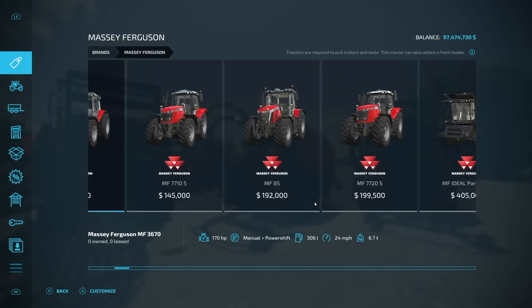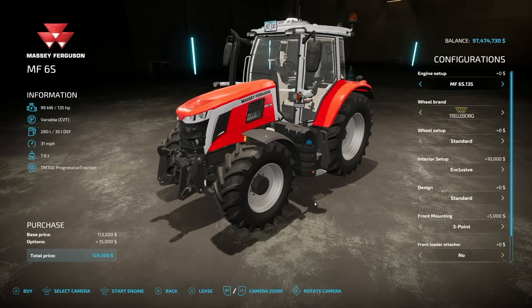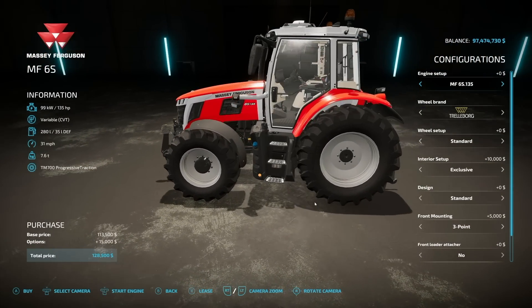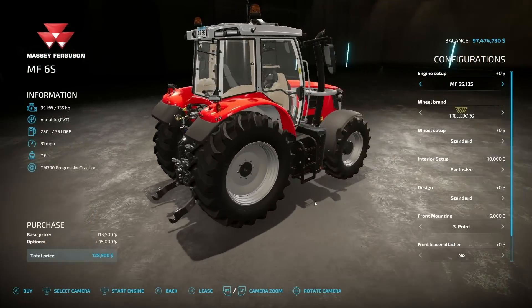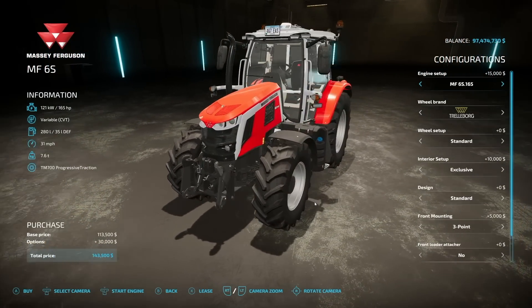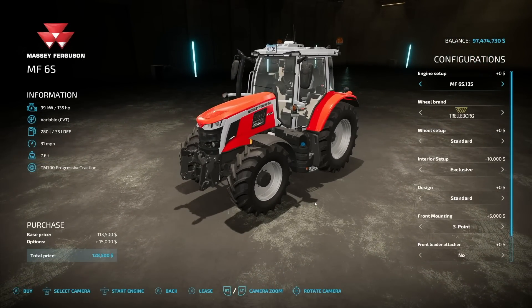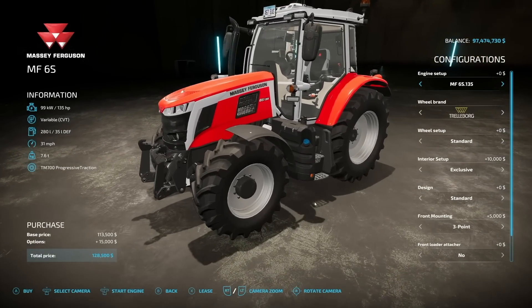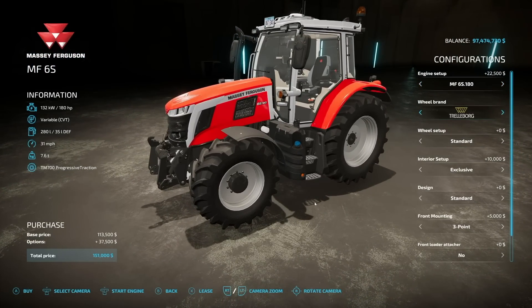Let's take a look at the tractors first. With the 6S, we start off with 135 horsepower, variable transmission, 280 liters of fuel, 31 miles an hour, and it weighs 7.6 tons. Engine options: we have 135, 145, 155, 165, and 180. One thing to note about this — it is currently listed under small tractors, which is a little odd.